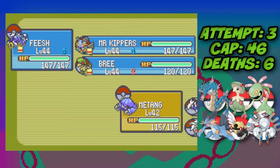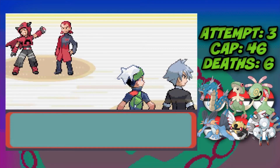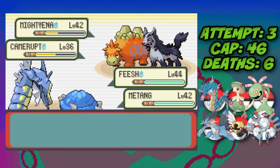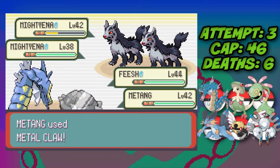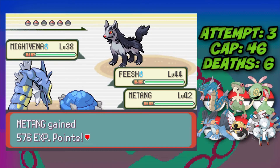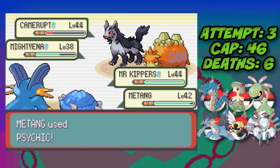In the Mossdeep Space Center we fight Maxie again as a double battle with Steven helping. We Surf and take down Camerupt while putting Mightyena into low life. Another Mightyena comes out and Steven uses Metal Claw to take it down. Against the next Camerupt, Surf isn't enough to one-shot since Gyarados isn't a special attacker — we make a switch and Metang finishes Camerupt with Aerial Ace.